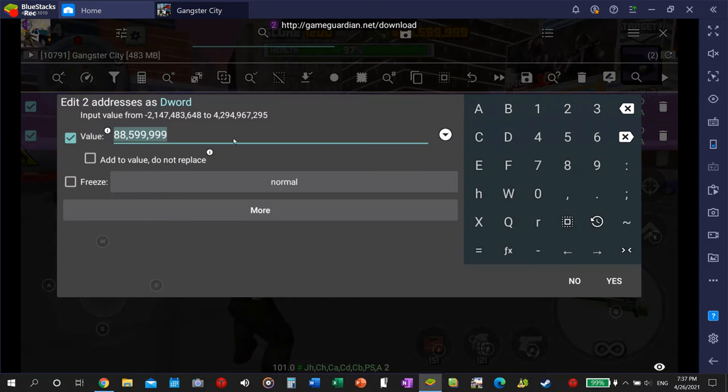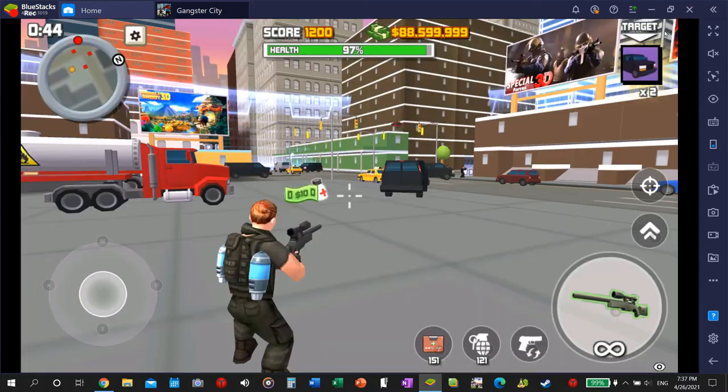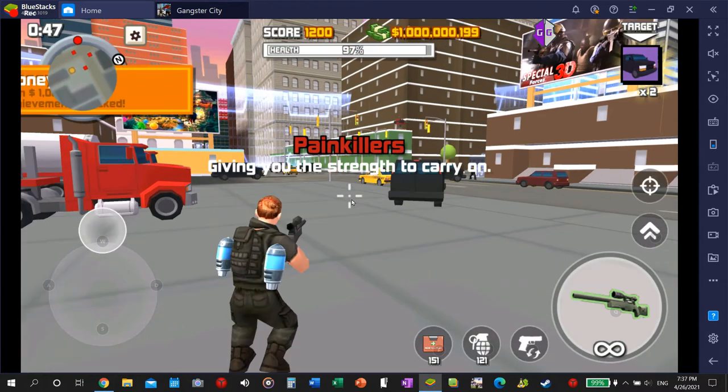You only need the D values, and then you can simply change both of them to whatever number you want. I'll go about a billion, and then it switches right there once I collect another money drop.